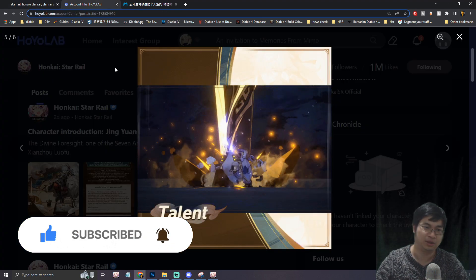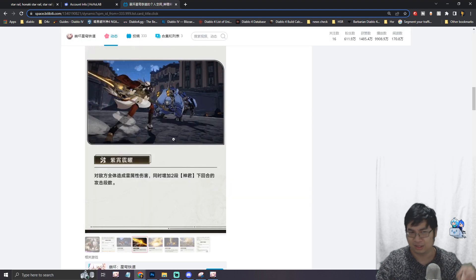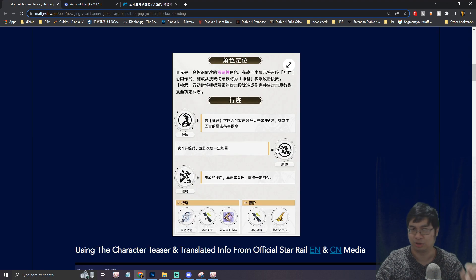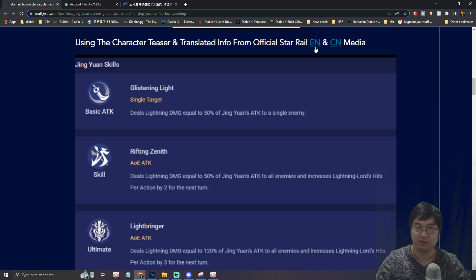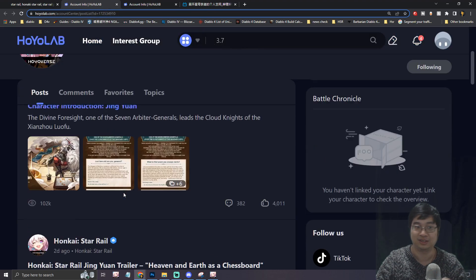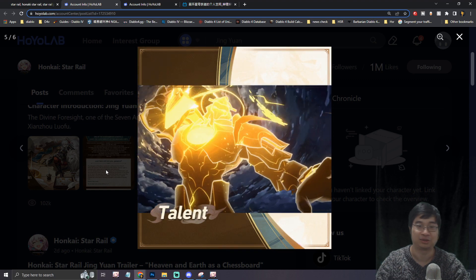Mihoyo have teased the character officially with the English website and also the Chinese website. There is more information on the Chinese site compared to the English one, and what I do is make some translation for you guys, and we'll go through the skills for Jin Yuan in detail. You can come over to the links below to go to different websites for the teasers, stories, and animations for Jin Yuan.